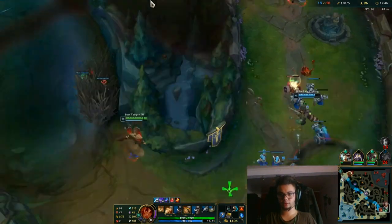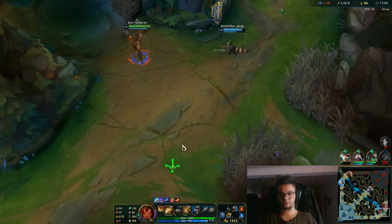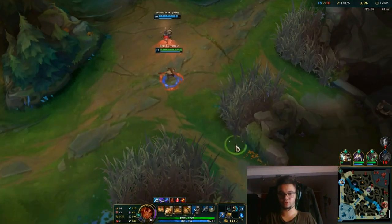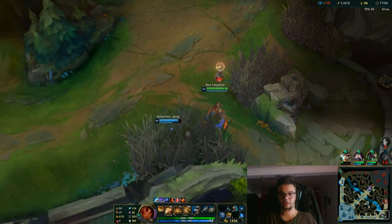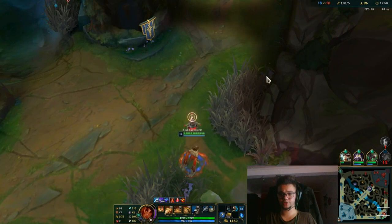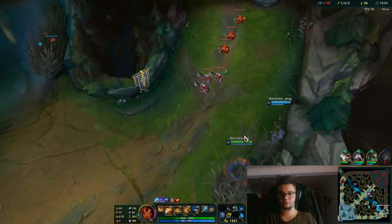The main goal is to stay in those bushes when there is an Ocean Drake map. Those bushes give you a lot of potential to actually sneak Ws out.